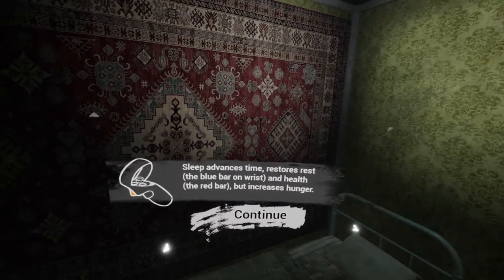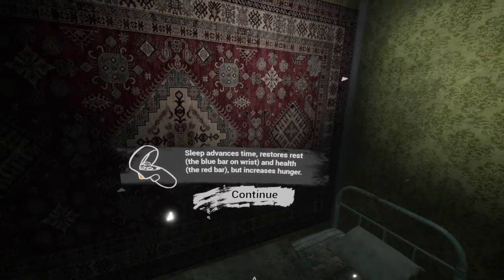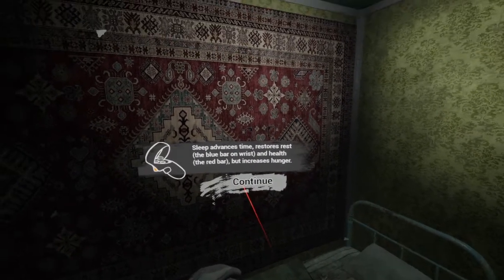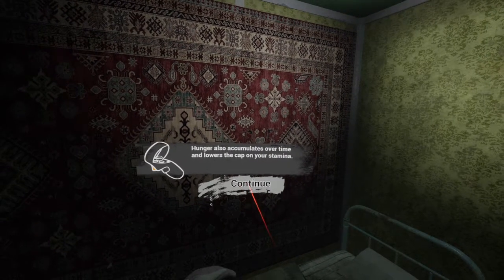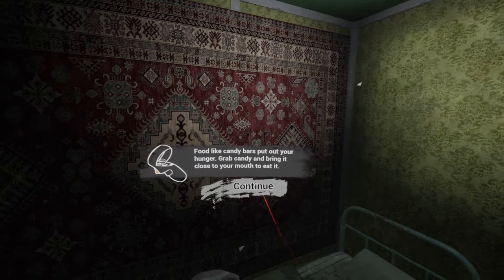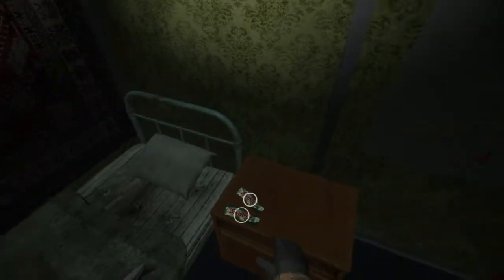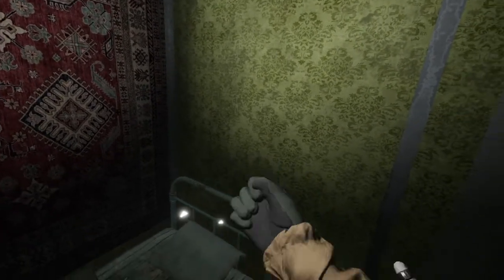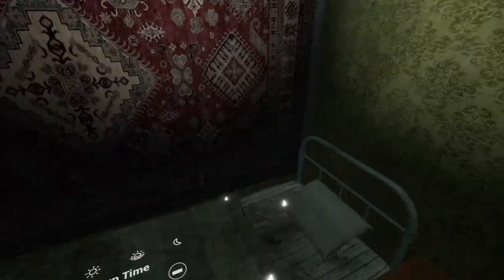Sleep advances time, restores rest — the blue bar on the wrist — and health, the red bar, but increases hunger. Hunger also accumulates over time and lowers the cap on your stamina. Food like candy bars puts out your hunger. Let's have a candy bar — good stuff.